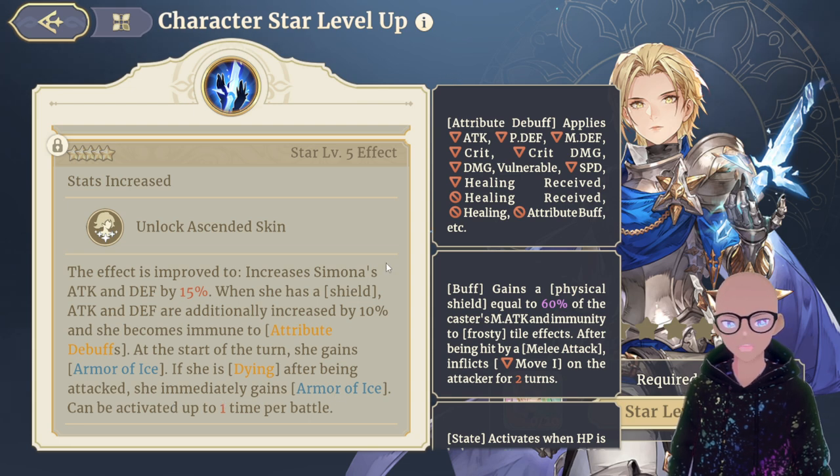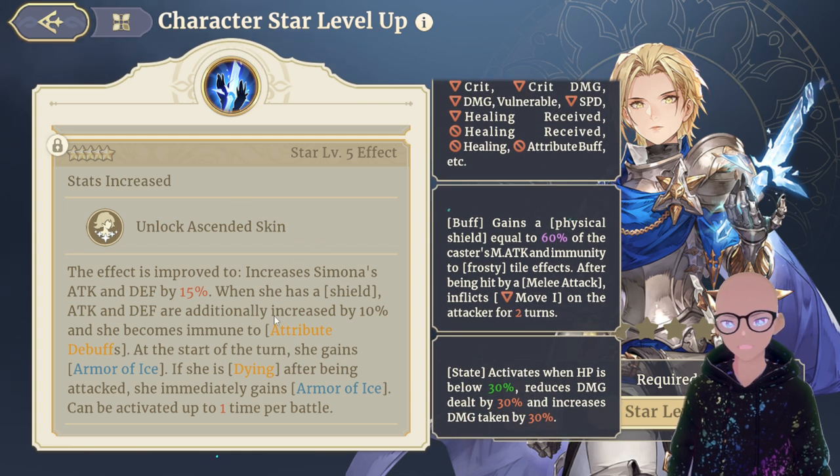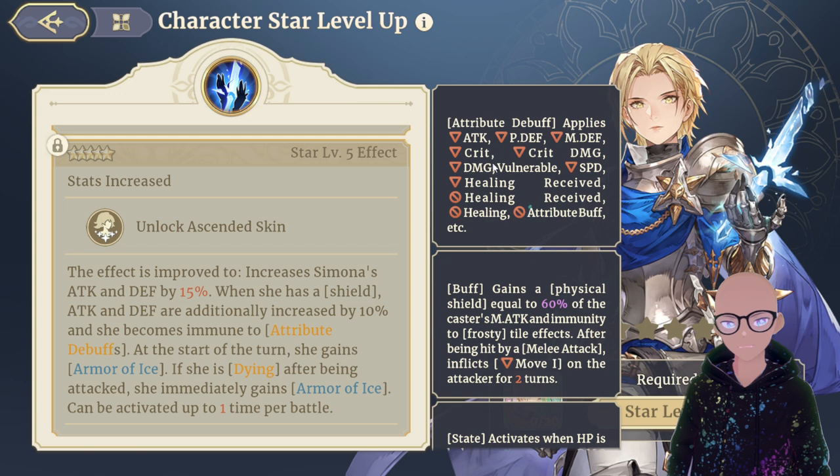She is like the other ice mages — tanky with a lot of sustainability. My favorite part is that the trait makes her immune to attribute debuffs as long as she has a shield. Finding ways to keep her with a shield keeps her attack bonuses and that immunity to attribute debuffs active, which is really nice.